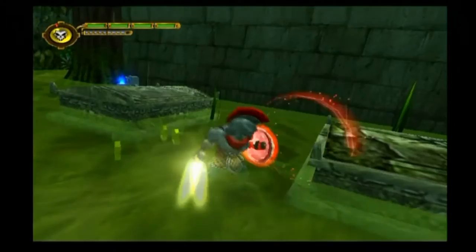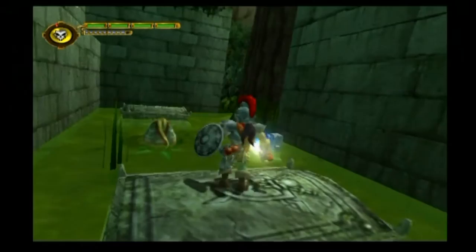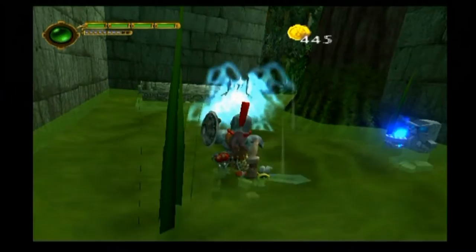Our shield is in good shape probably due to that mask power-up we got and the fact that we now have four separate slots of armor. Also, in case you didn't notice, we can suck up coins through the caskets without breaking them. It's a minor detail, but it's still neat.